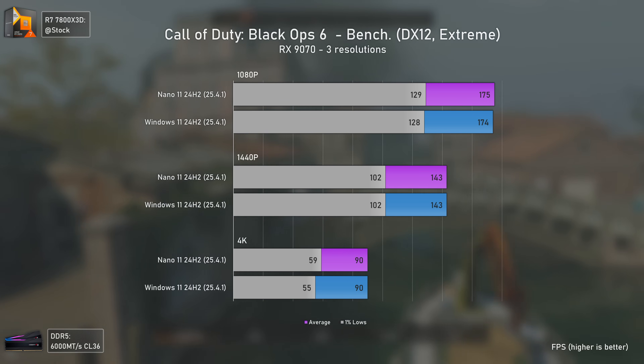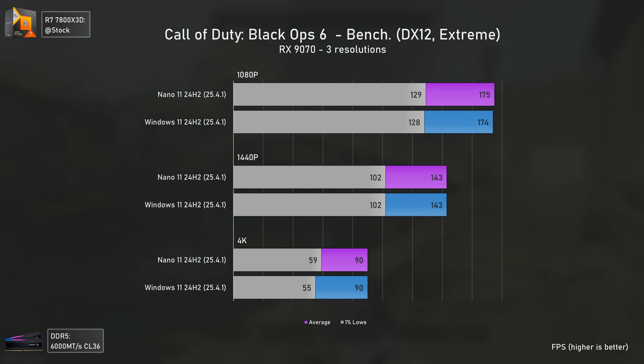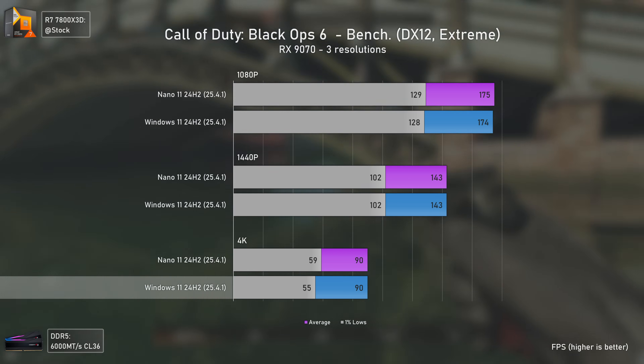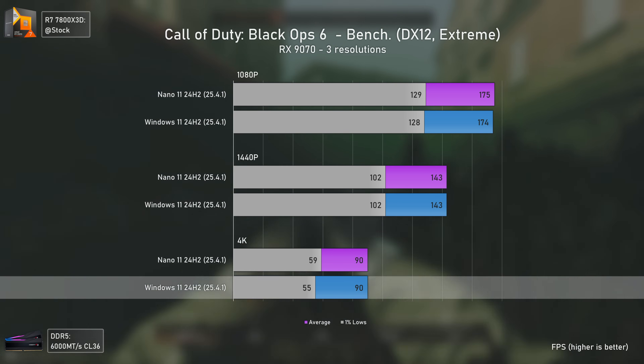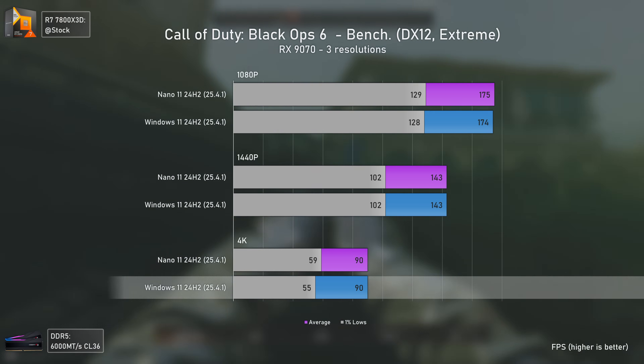Moving to Call of Duty: Black Ops 6, we see more of the same, with both systems delivering exactly the same results — the regular Windows 11 delivering slightly lower 1% lows at 4K, but besides that, it's all the same.